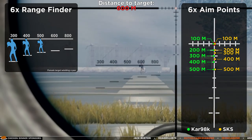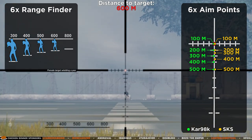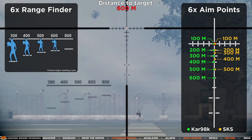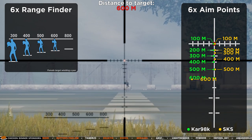At 600 meters the enemy fits between the lines on the 600 meter rangefinder. The Kar98k aim point jumps another line, and the SKS aim point also jumps a line at this distance.